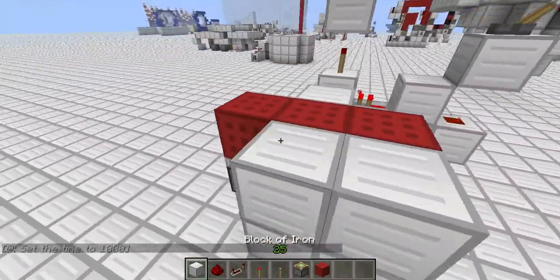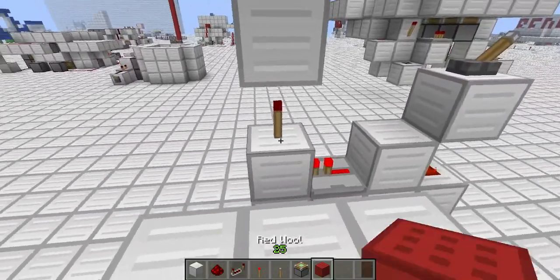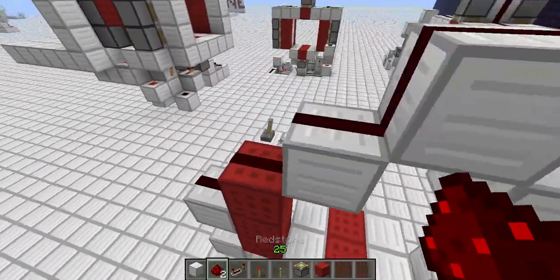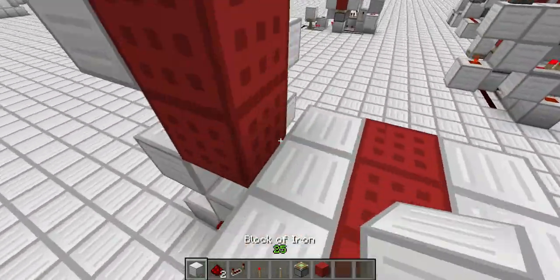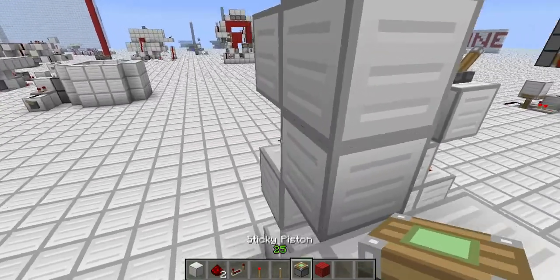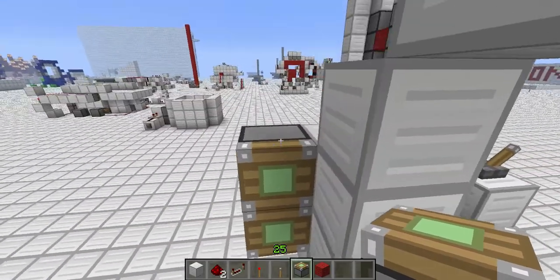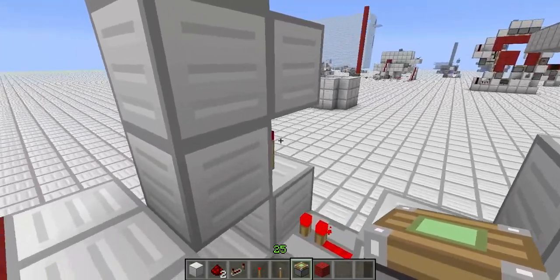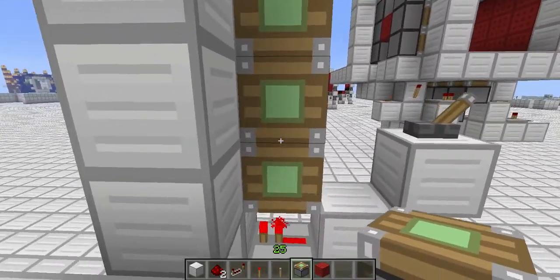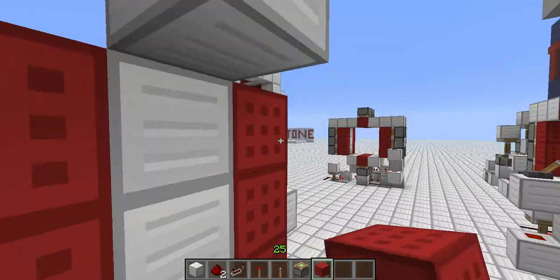Alright, and then let's fill in the floor a little bit. Right here we want to go ahead and put our sticky pistons right there. Just go ahead and get on top of this torch right there — makes it easier to build all the way up. Then we want to put our wool, or again, whatever block you would like to use. Doesn't have to be wool. Go ahead and come up here.